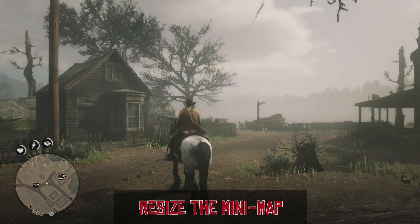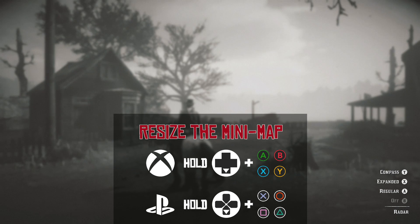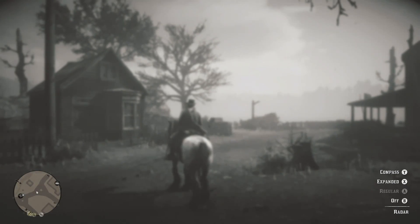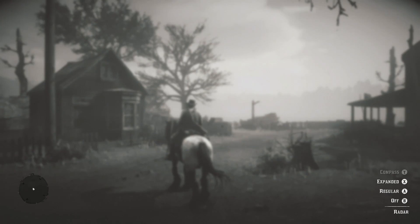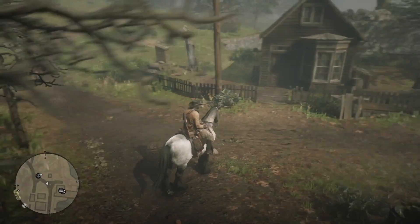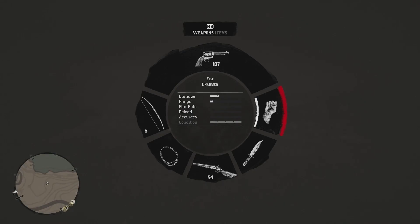Did you know that the mini-map in the bottom left corner of the screen can be changed and made bigger? Hold down on your D-pad and you can switch the mini-map off altogether, keep the normal size mini-map, or use a larger mini-map. The large mini-map isn't just larger for the sake of it — it also shows more area around you. There's also the option to show just a compass, and if you turn the mini-map off, you can tap down on the D-pad to show it briefly. I love rocking the larger mini-map, it feels so much better.